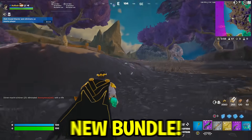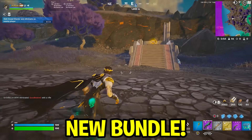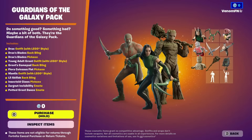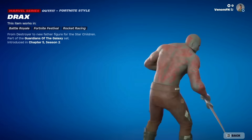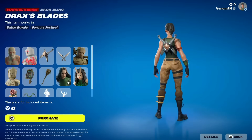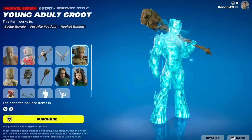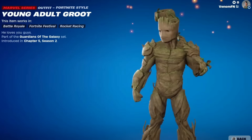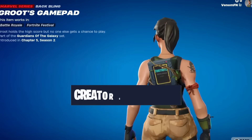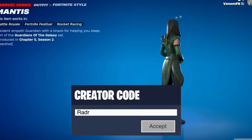There is a brand new bundle releasing in the item shop very soon — a brand new Guardians of the Galaxy bundle that includes three skins: Drax, Mantis, and Groot, all in their movie versions. That bundle is definitely one of the best we've had in a long time, and I'm definitely going to be picking it up. Remember to use code RAIDAR when picking it up. It should be coming out pretty soon.